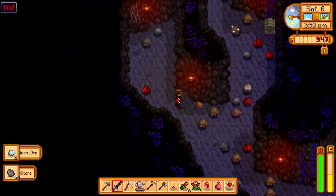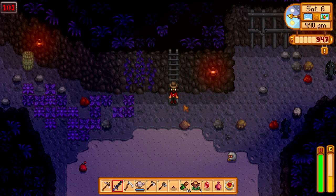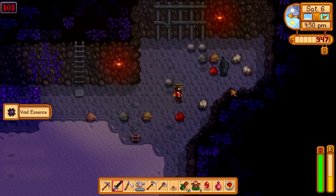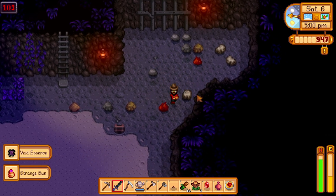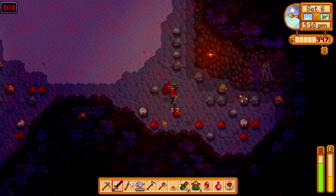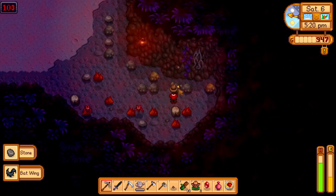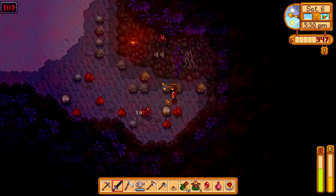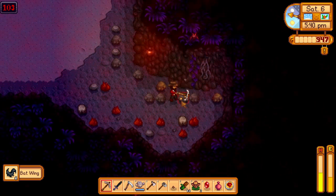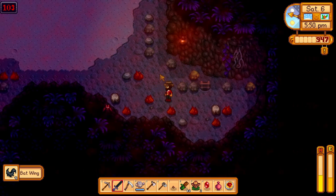Down we go - 103. Lots of little nasties in here. Wow, that thing dropped iron ore, copper ore, and solar essence. And we've got a strange bun - what the heck do you do with a strange bun? Cook it? Open it? I don't know. Uh-oh, it's the bat invasion! Taking some unnecessary damage there. Oh, we've got an exit though - let's just get out of here.